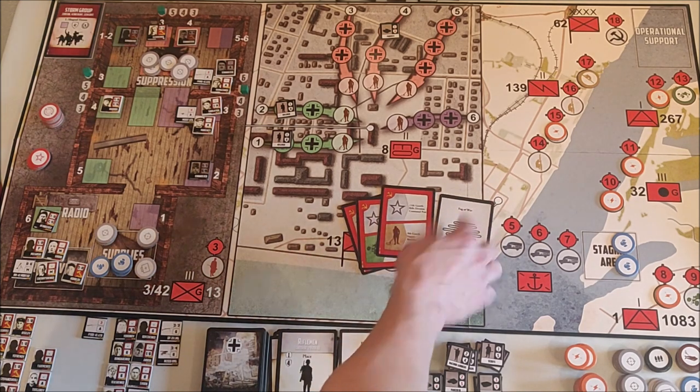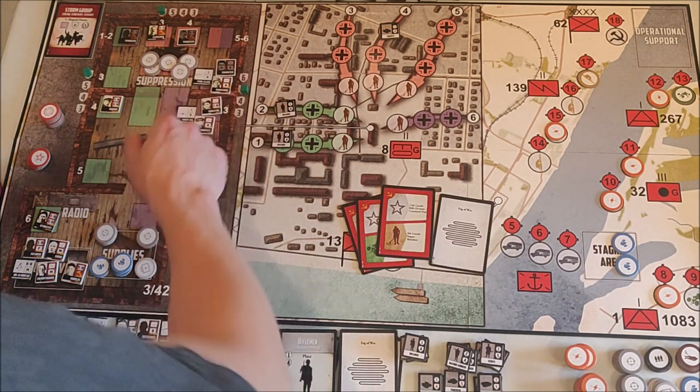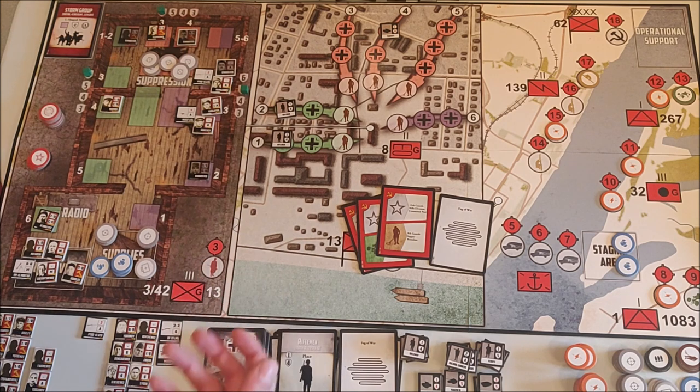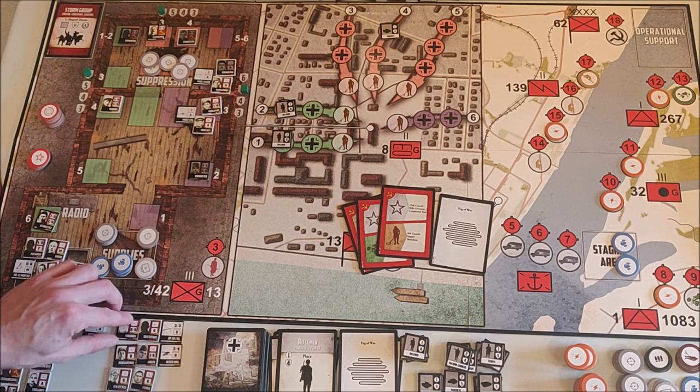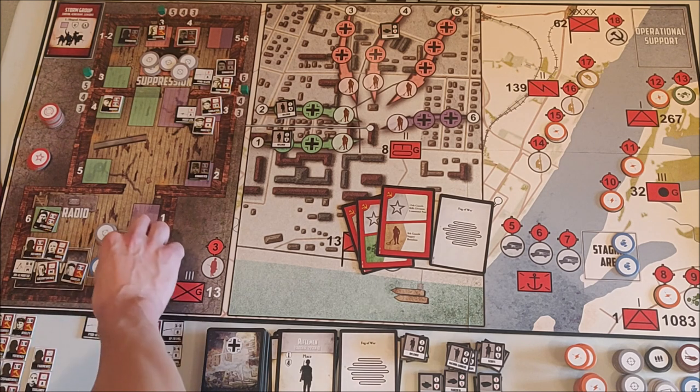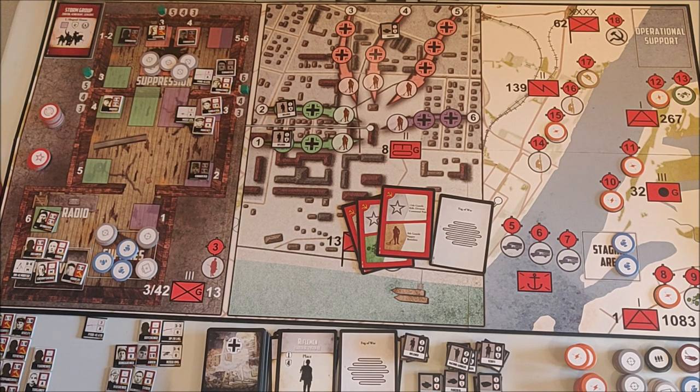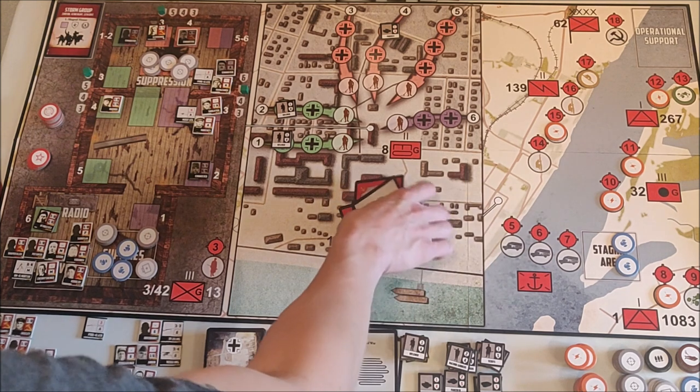I'll have to use this last card to recruit since there's basically nothing else I can do. I count fourteen guys, so next supply phase I need fifteen or one of them will die — I have three food tokens. I'm getting Varanov, a second forward spotter, and just a rifleman. That's it. I have a plan.